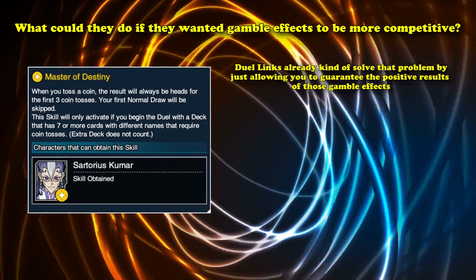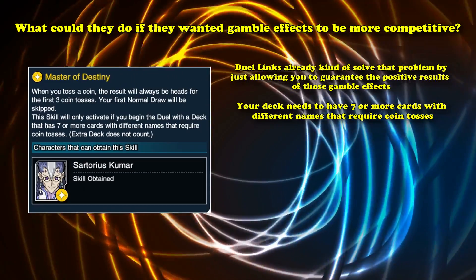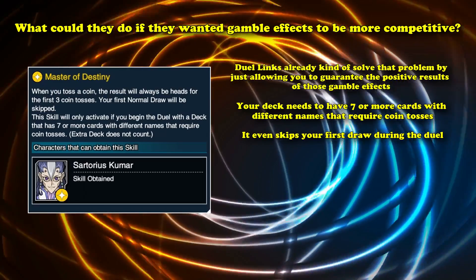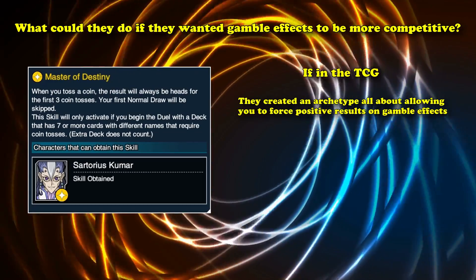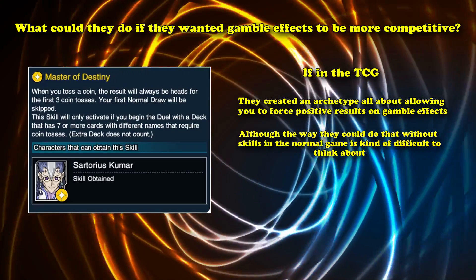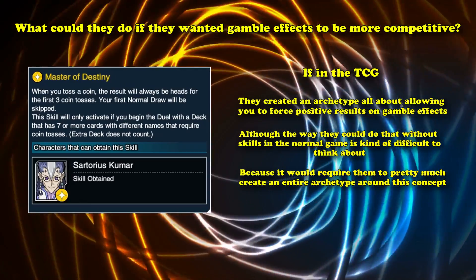Which leads into the last point of the video: what could they do if they wanted gamble effects to be more competitive? Duel Links already kind of solved that problem by allowing you to guarantee the positive result of gamble effects. To play Master of Destiny, your deck needs seven or more cards with different names that require a coin toss, and it even skips your first draw phase — so you start with minus one in card advantage. And even with all those restrictions, they still had to limit a whole bunch of cards to rein in the deck's power level. So if in the TCG they created an archetype about forcing positive results on gamble effects, that would probably elevate them to competitive status — though creating it without skills like in the normal game would require an entire archetype around this concept, and they wouldn't really need to use the old gamble cards anyway.